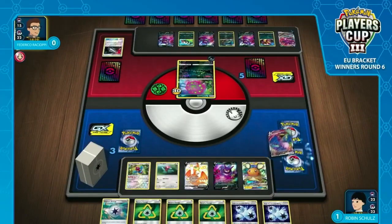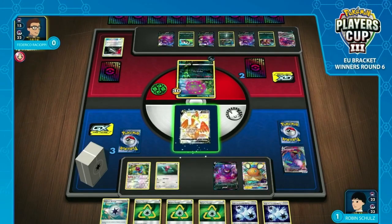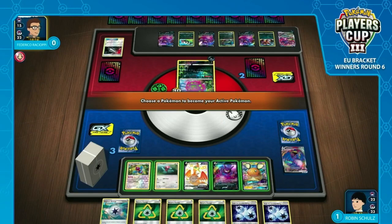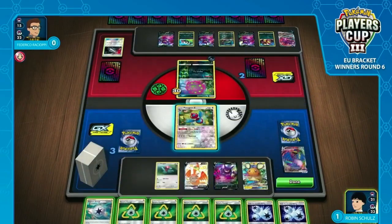He's in a pretty decent spot, and Robin can't do much to deny this. He plays one copy of Reset Stamp and his hand is entirely energy right now, so he's in need of a top deck. He really is in need of a top deck, because if that Cramorant goes down — Frederico has only got two prizes remaining — that would definitely end the game. We need a big KO here, and as it stands there's no VMAX, no gusting, no draw — there's really not very much of anything on Robin's side. And he draws another energy!